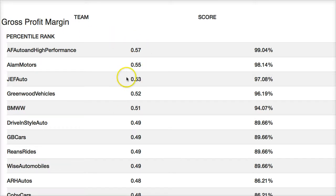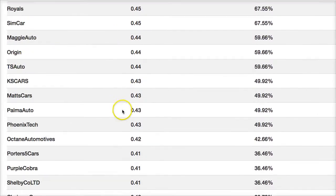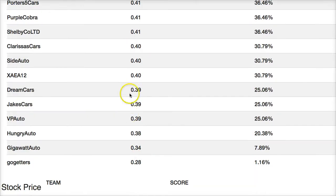Gross profit margin: the companies' starting gross profit margin was 40% — that's gross profits divided by sales. Companies above 40% are improving. If your company is at 40% or below, you've either kept the margin the same or destroyed it, which is not what investors want. In the real world, when companies announce declining gross margins, the stock price goes down and investors sell. Your job is to increase profit margins every round.